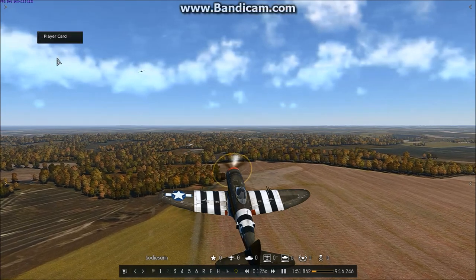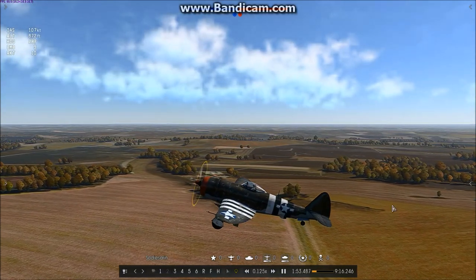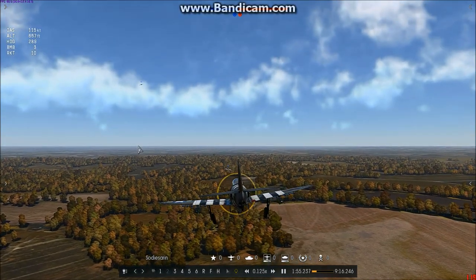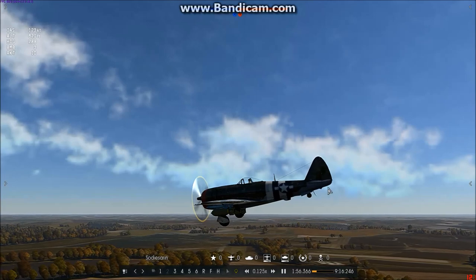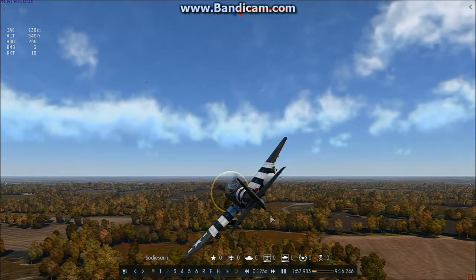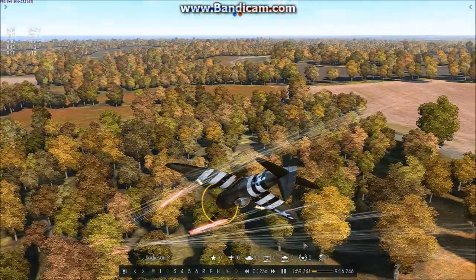His gear is still out — no idea why. His airspeed starts to decrease and he gets into trouble; he has no flaps down, so his stall speed is higher than it needs to be. The airplane stalls and he becomes uncoordinated — his left wing starts to dip, still no rudder correction. He finally realizes his gear is down and brings it up, starts to accelerate, but then he tries to pitch the nose back up, which causes another stall. The wing dips again, still no rudder correction to stop the stall from developing into a spin. He is now fully committed to the spin — his actions are too late.